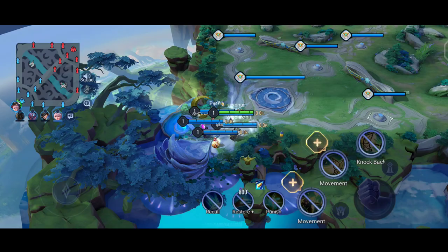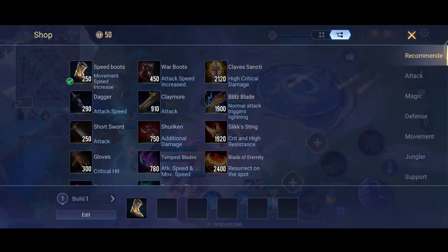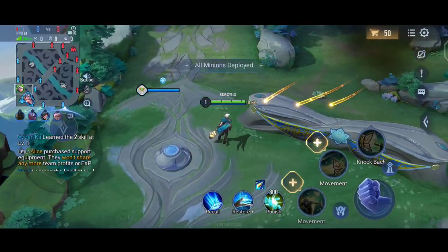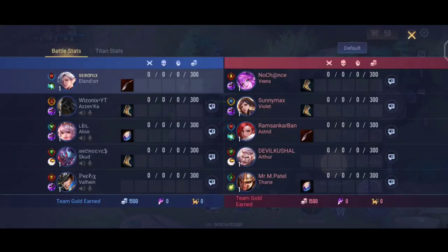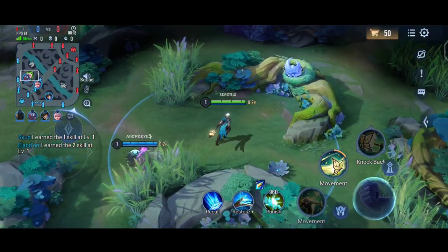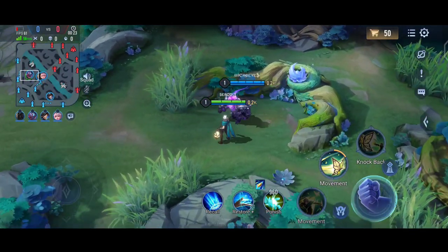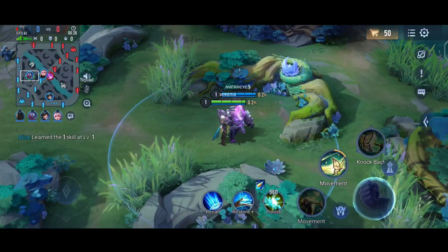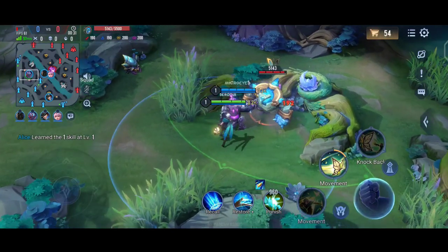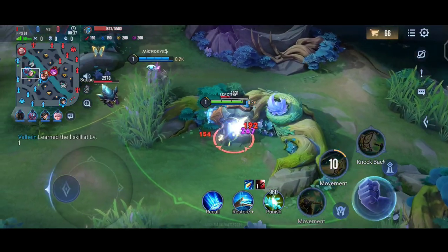Alondar is one of the strongest marksmen in the game. He can easily dodge enemies and deal a lot of damage. I am using him in the jungle. Alondar jungle is more efficient than in lane, but recent changes have proven that he is also good in lanes too. So let's try him in the jungle first, and then I will upload a video with Alondar in the laning phase.